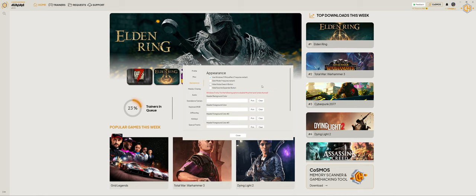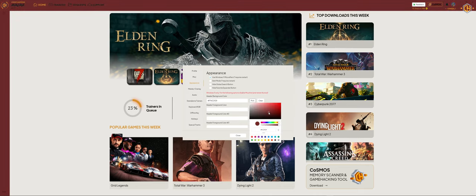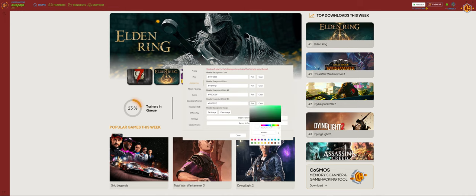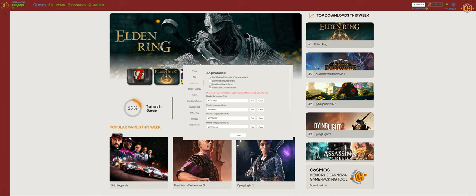Under the Appearance tab you can have some fun with the look of Aurora. The options are endless — you can set an image or clear image, import from a theme file, or export to a theme file. You can also hide the global search button and favorite expander button, and start in dark mode.